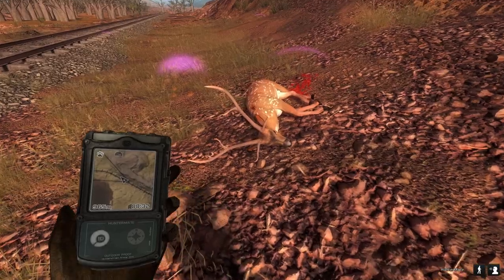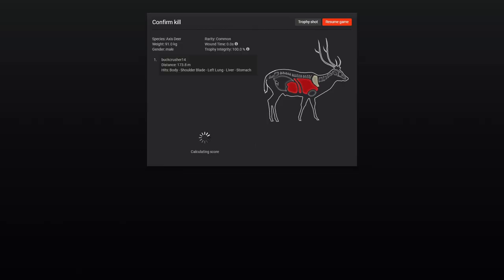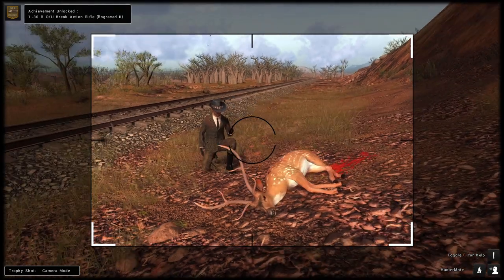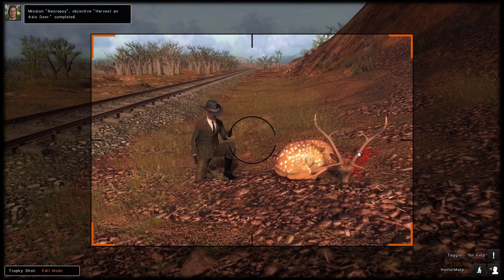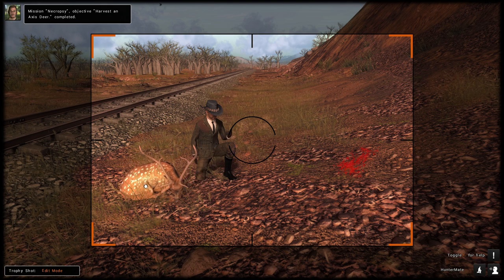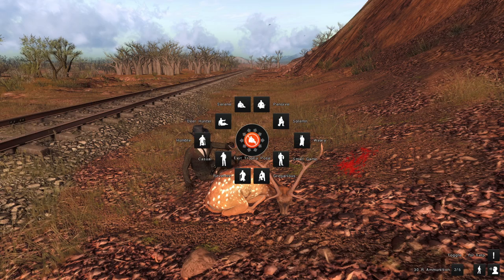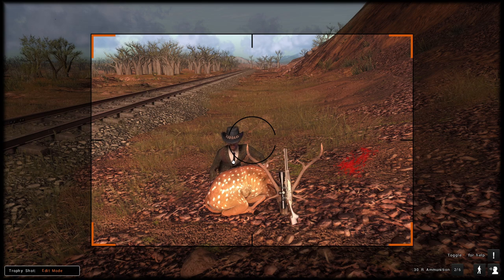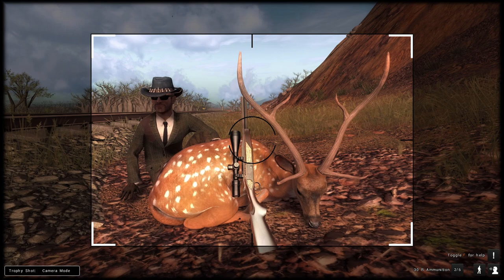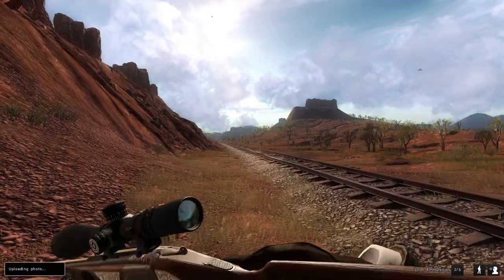This is honestly a great way to start the hunt off, because so many times recently we've had very small axis deer back to back to start hunts off, and it's nice to get at least a half-decent one. Let's go ahead and get a trophy shot of this guy just in case we don't find anything better throughout the rest of the hunt. We'll go with this pose so we can show off the brand new rifle — the rifle slightly clips into the ground but it's not a big deal.